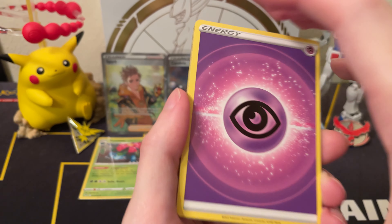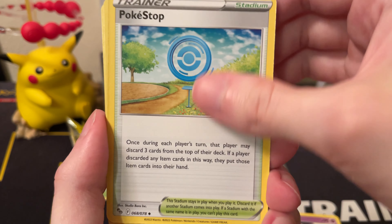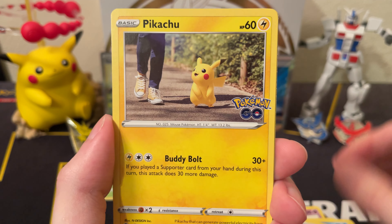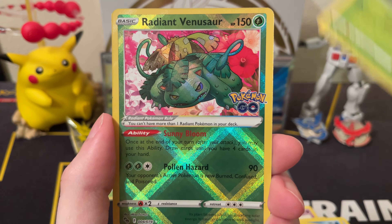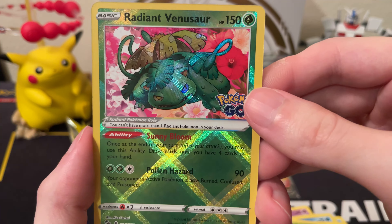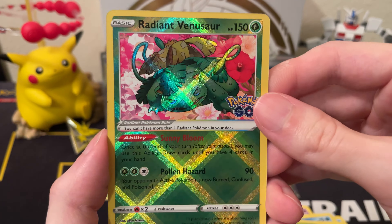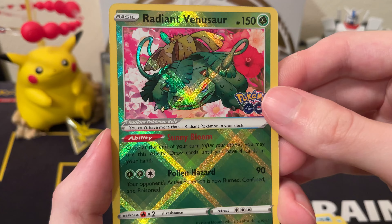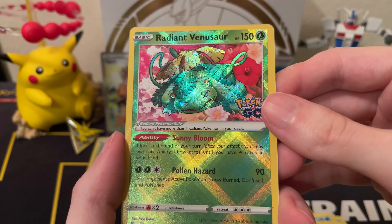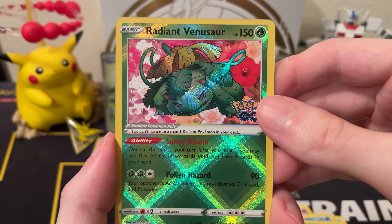Psychic Energy, Slowbro, Lunatone, Poke Stop, Ambipom, Slowpoke, Bi-Barrel, Pikachu, Spinarak — and our first Radiant card: a Radiant Venusaur! I believe the Blastoise was the easiest one to pull, but I think this might be my favorite Radiant card in the set, not including the Eevee promo. I pulled the Charizard in the Japanese set so it's nice to pull the Venusaur.